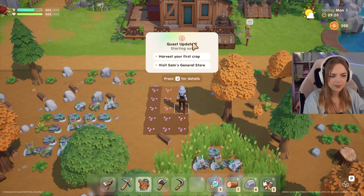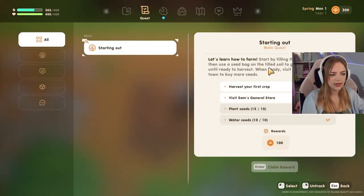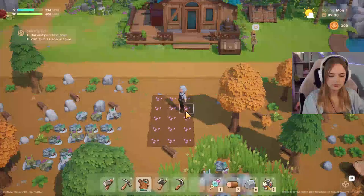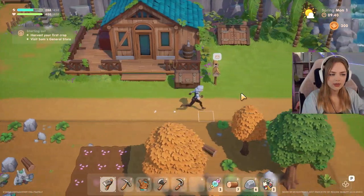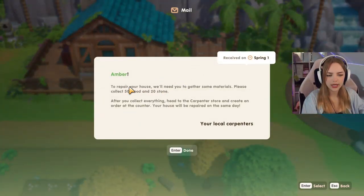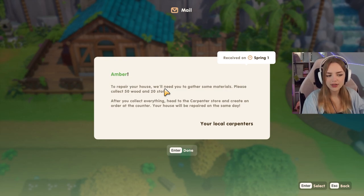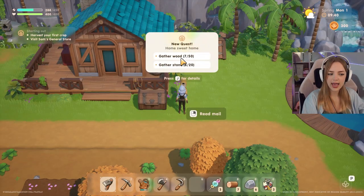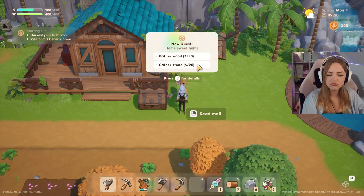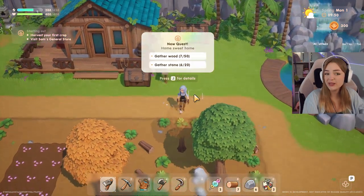Press J. Next up is harvesting our first crop and visiting the general store. Harvesting the crop is going to take a while, but we can already go to the general store. Let's first do a final little watering session. I also want to check out my mail — to prepare your house we'll need you to gather some materials. Please collect 50 wood and 20 stone.